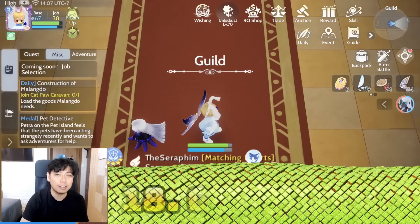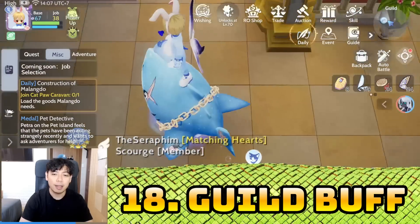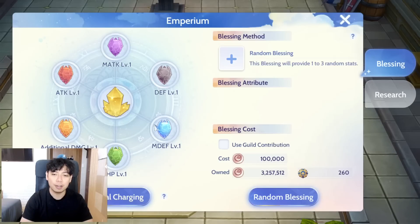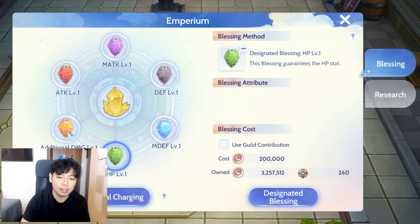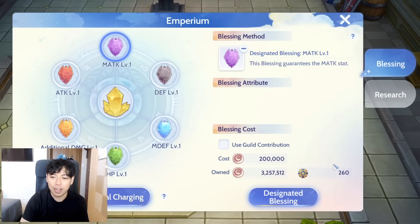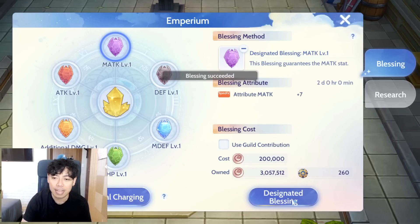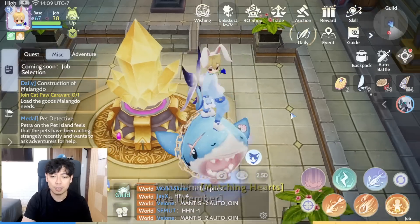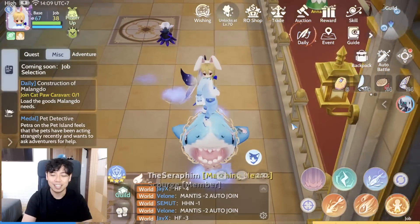Number eighteen: guild buff. Go to the guild headquarters, upper left side, and click the Imperium. Click whichever stat you want for your character and use either guild contribution or Eden coins. This buff lasts for two days. You can click it again for a chance to get a higher or lower value — for example I got plus 14 instead of plus 7, which is good enough since it costs Eden coins.